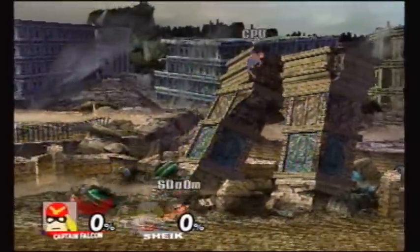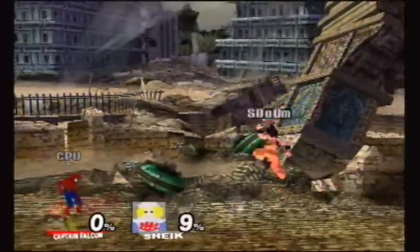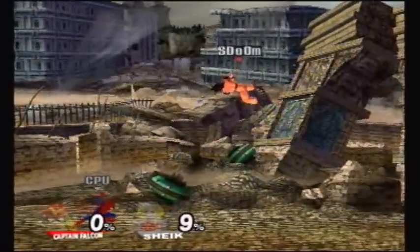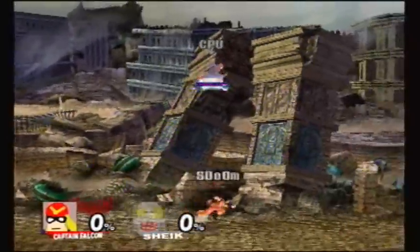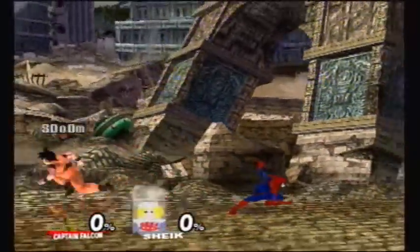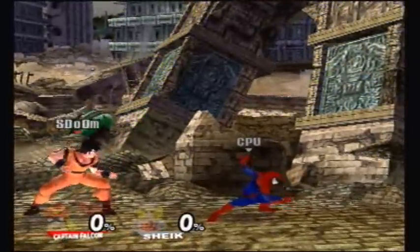This is the down B — he teleports up and does his Kamehameha downwards. It's really good in the air; he's able to stall, but it doesn't come out unless he's near a foe, so otherwise he just stalls there. Once he uses the move, he can't recover at all apart from a double jump.